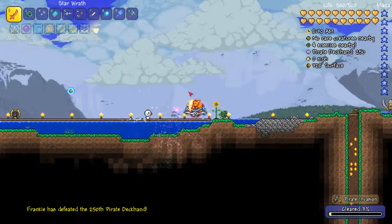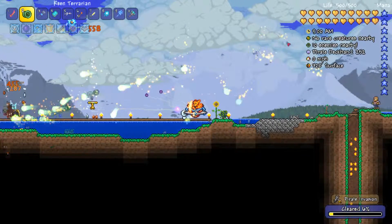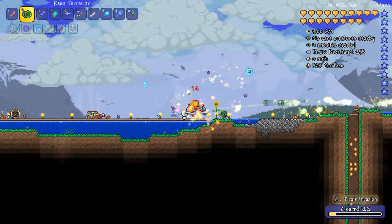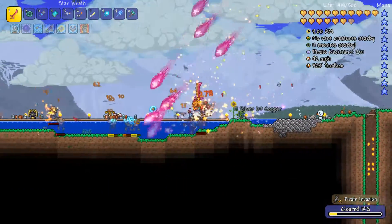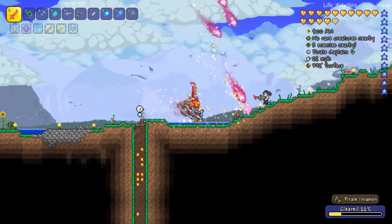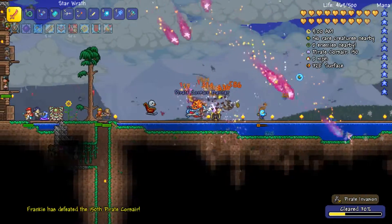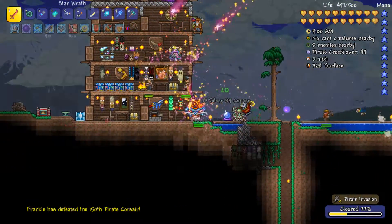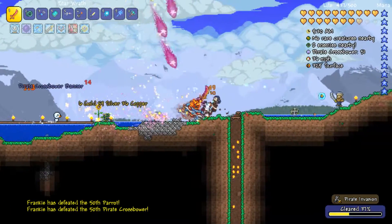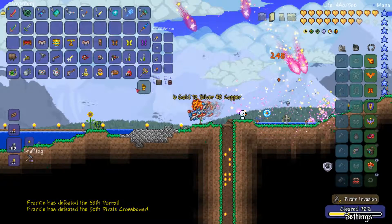We're doing this mainly because pirates do give a nice amount of gold, along with the fact that we can get a really good gold farming ring from killing pirates. Okay, who's firing a gun at us? I just want the Flying Dutchman to come out. We're getting so many banners — I think I can sell those for a nice amount.